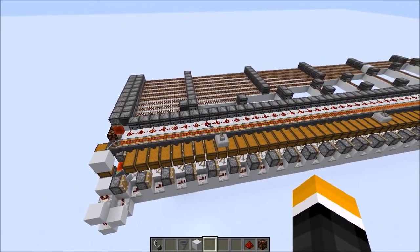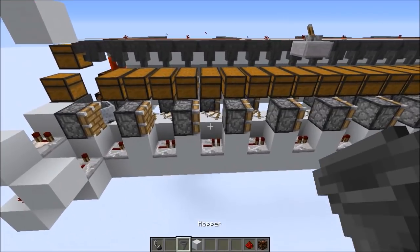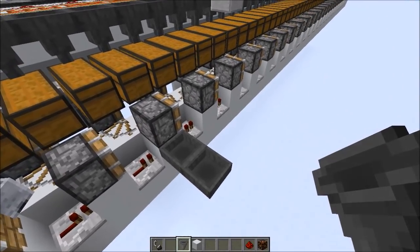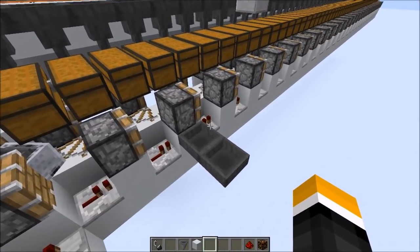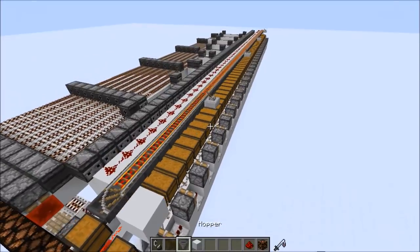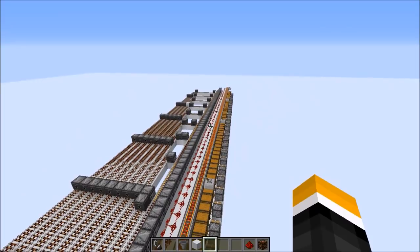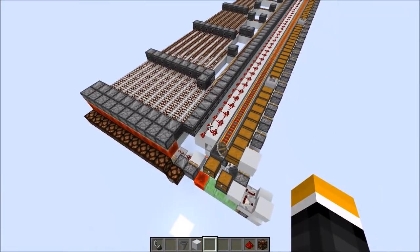Before I talk about how you can encode items and how this works, I want to talk about predecessors to these designs, because this is not the first time people have tried to make item decoders. Ultimate Redstone did one almost two and a half years ago, but his was wasteful. His approach was using sorters underneath the piston bolt instead of chests above it — two sorters per block — and piston bolts travel at 40 meters a second, so his could decode 40 item types per second. Unfortunately, with 600 item types, you'd need this to be about 300 blocks long using his design, and it would take about 15 seconds, not including signal travel time, to decode just one item.